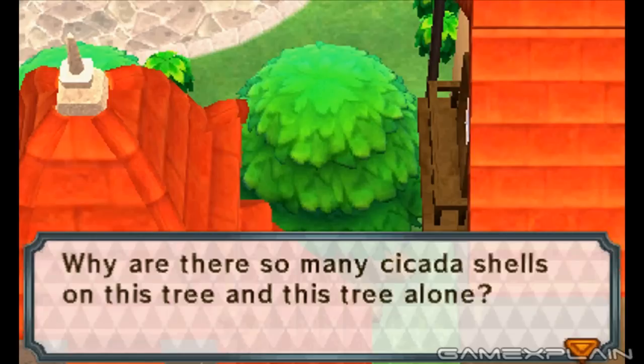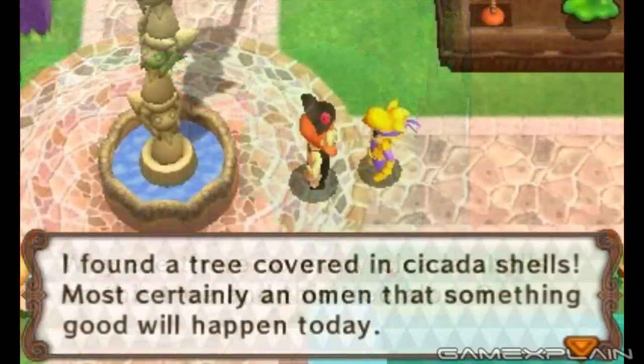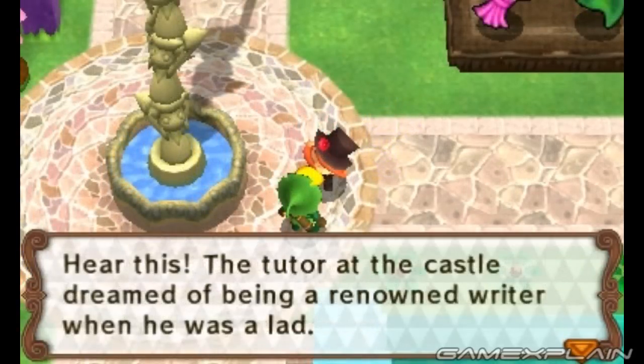Even the tree with all the cicada shells has a simple explanation. Ben Rosenberg discovered that if you ask the Bearded Baron for secrets, he mentions that the tree full of cicadas brings good luck. Likewise, Gaming Fanatic on Twitter discovered that another of the Bearded Baron's secrets mentions that Tudor at the castle dreamed of being a renowned writer and wrote every day. So it turns out that Tudor is really Four Eyes. Strangely, once the game is beaten, he stops mentioning both of these things.